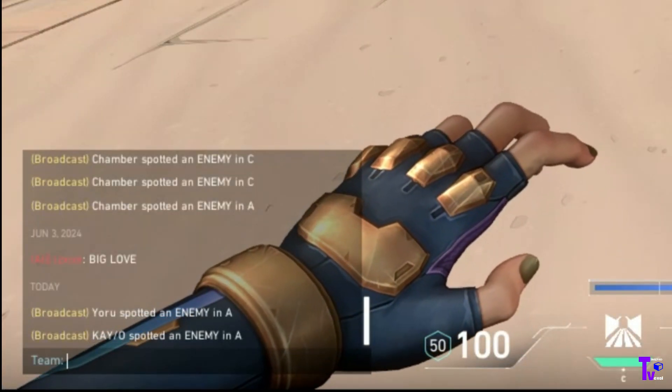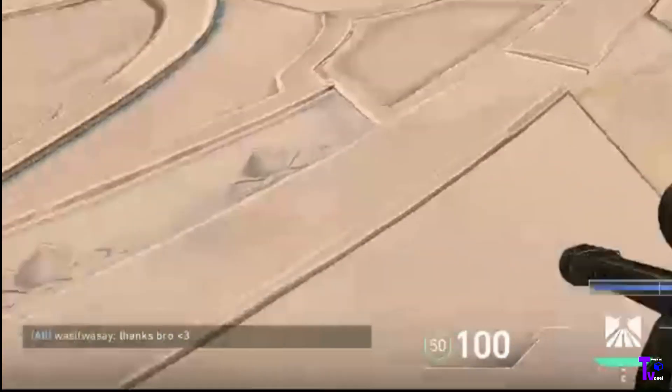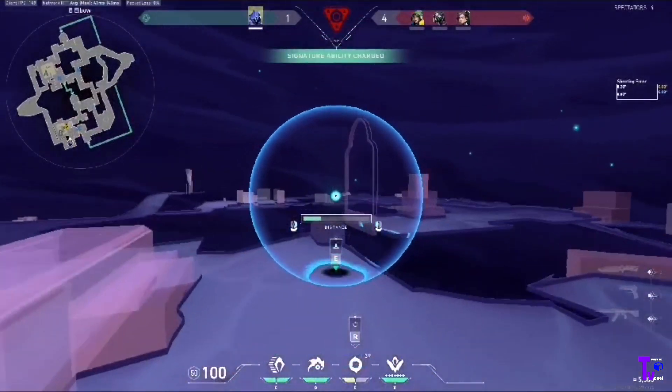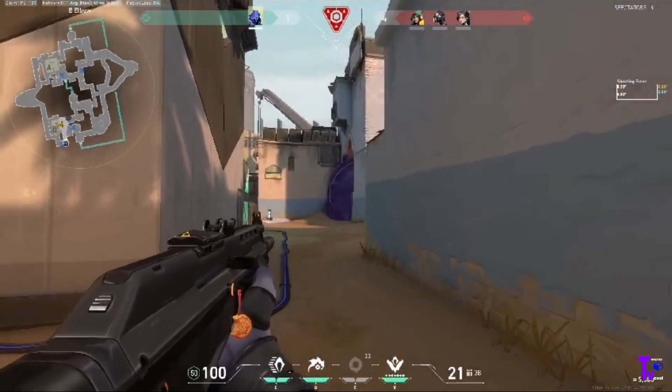Communication is key in Valorant. Use your microphone or the in-game ping system to coordinate with your team and share important information. Whether it's calling out enemy locations, coordinating abilities, or planning strategies, effective communication can turn the tide of a match in your favor.